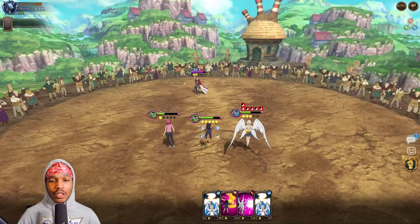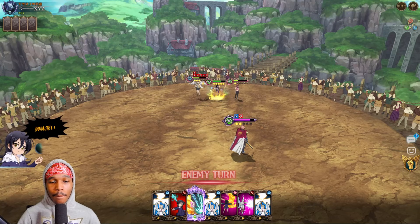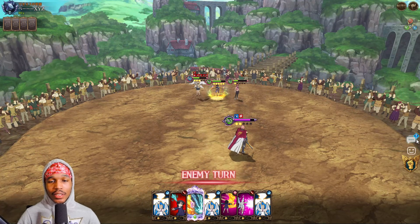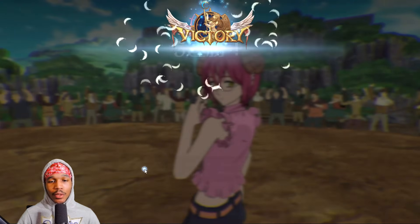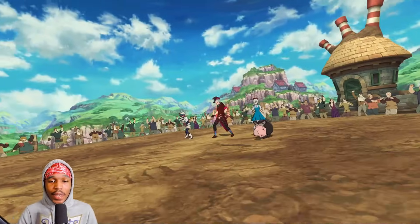Now we still have Merlin, and she's using lifesteal set so I was able to get more of my HP back. It's actually really good to have lifesteal on Merlin because of this set where I have his defense-related stats decreased. GG boys, goodbye — bye-bye.